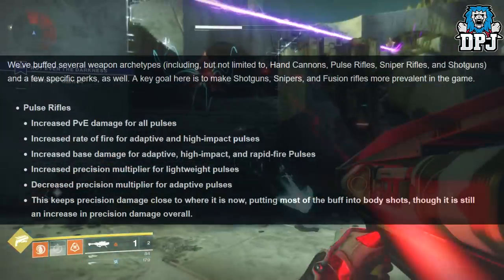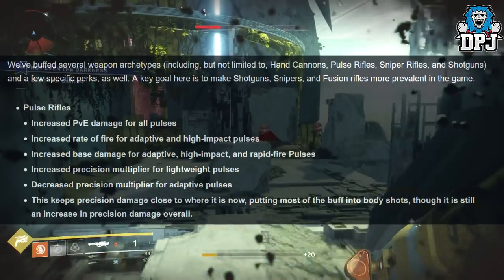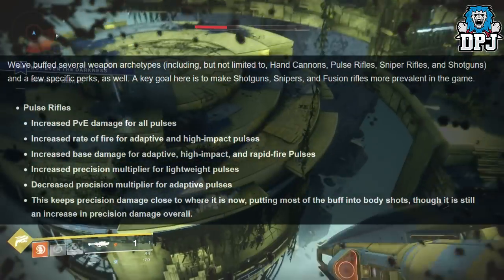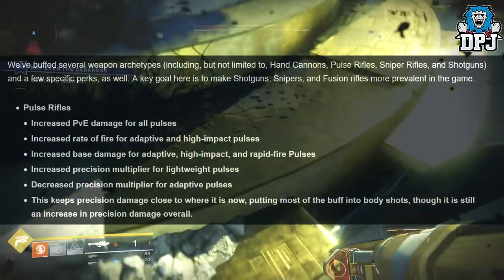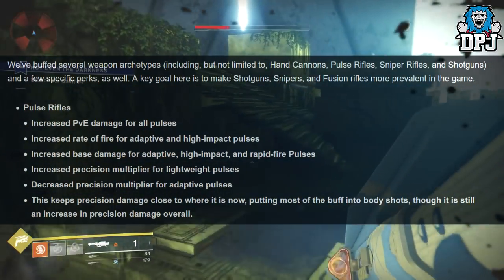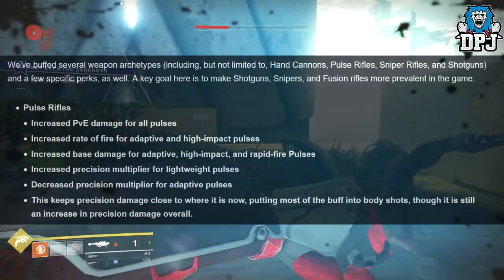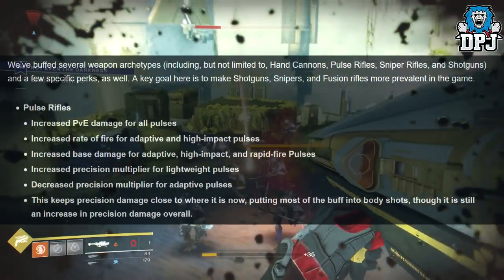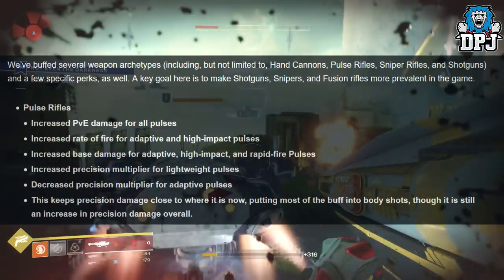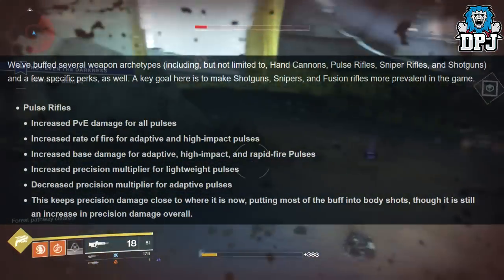Several weapon archetypes have been buffed including hand cannons, pulse rifles, sniper rifles and shotguns, with a key goal of making shotguns, snipers and fusion rifles more prevalent. Pulse rifles: increased PvE damage for all pulses, increased rate of fire for adaptive and high impact, increased base damage for adaptive, high impact and rapid fire, and increased precision multipliers. Scout rifles: increased PvE damage for all scouts, increased base damage for high impact scouts.